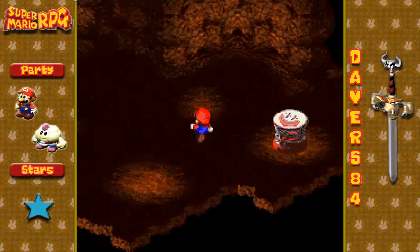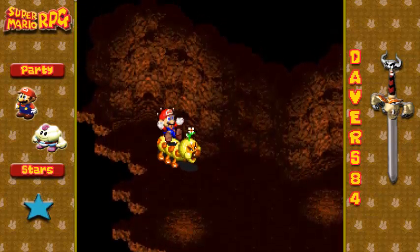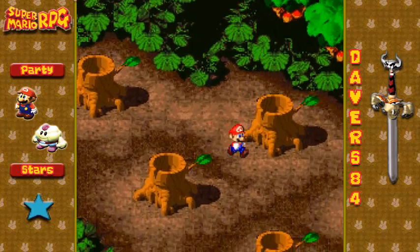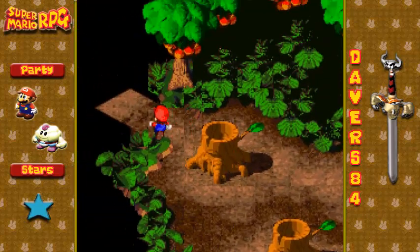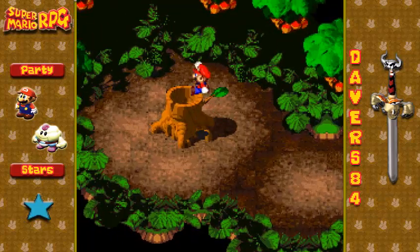And this is the stump we want. We jump on him and he'll shoot us up. Bam. And now there's a path. So this is the same area, it's just now there's a new path open up for us. We can follow him down.